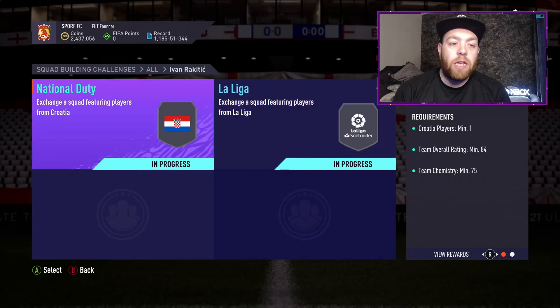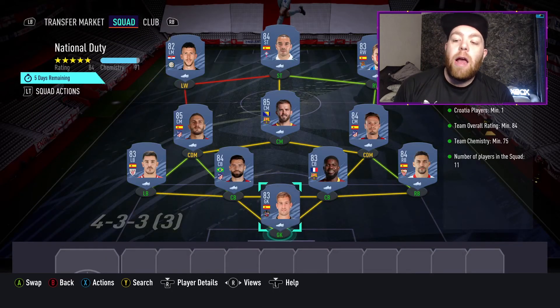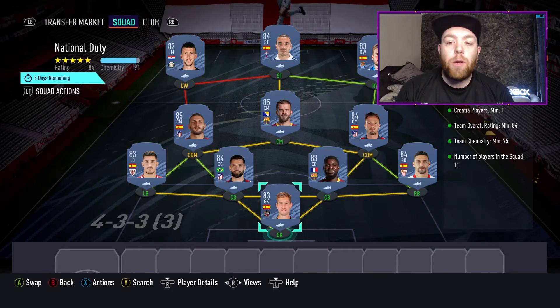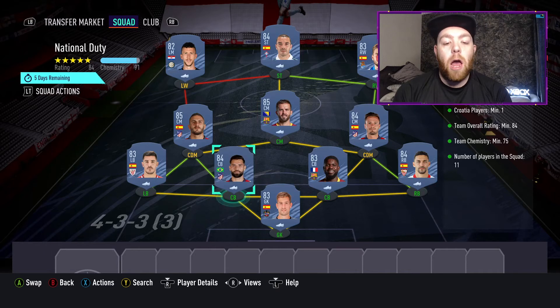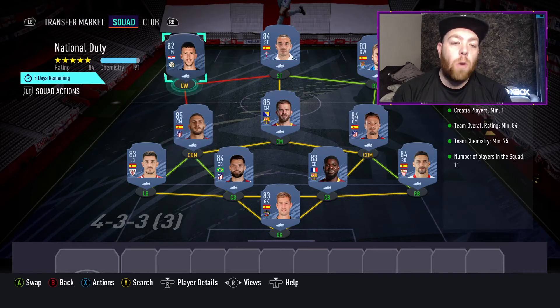I do need to check the price in case they have gone off. The first closer is on national duty, so one Croatia player, 84 rated and 75 chem. So this is the sort of form you're going to need. Starting in goal we've got Itor, then Yuri Barishi, Felipe, Umtiti, Navas, Saul, Pjanic, Koke, Perisic for the Croatia player, Iago Aspas and Portu.